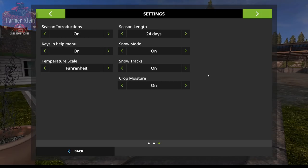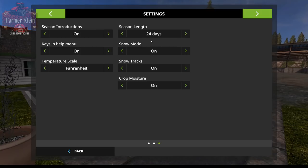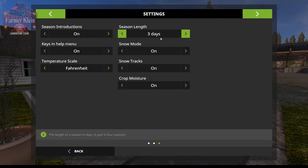With 24-day seasons, you have eight days of early spring, eight days of mid-spring, and eight days of late spring before transitioning to summer. I've played this way a few times and some people love it, others find it a drag. For this tutorial we're going to do 3-day seasons to fly through things more quickly. I would not seriously recommend 3-day seasons for most people — 3-day play is actually far more difficult than 9-day, 12-day, or 15-day seasons.